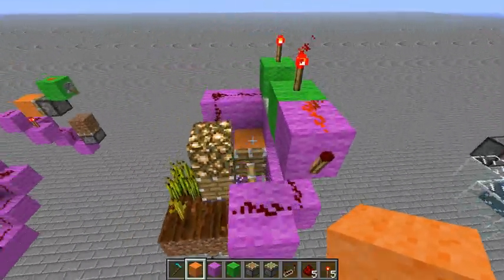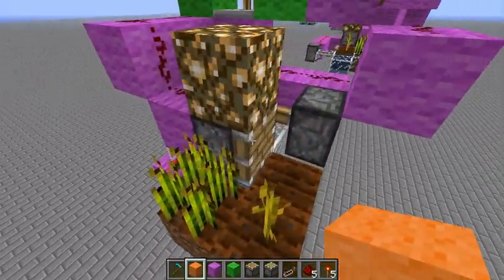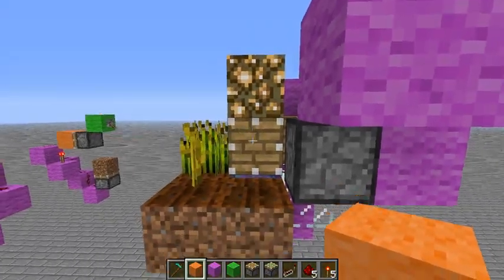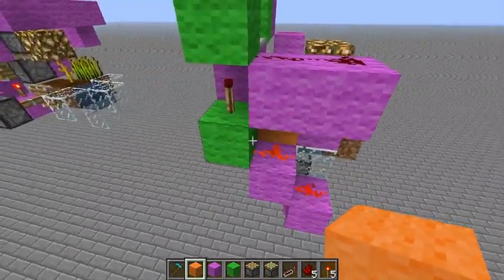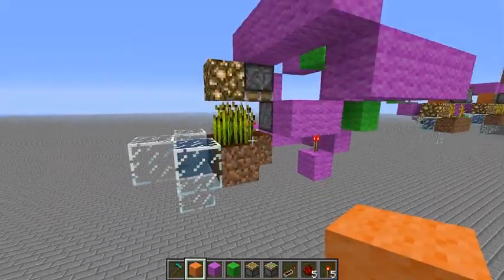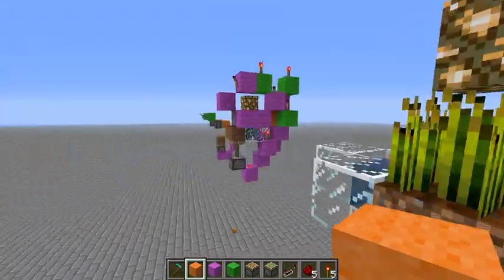I'll have this world up for download if you need to look at this more. This piston must extend one tick after this piston retracts — and conveniently we have that right here. There's a one-tick delay in between because of this torch. Now this is an experiment — I know this is a redstone mess, but pistons — oh, look, it just fired. There's a pumpkin waiting for us.